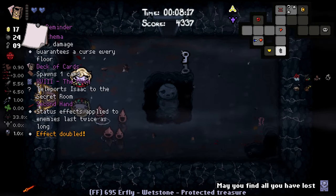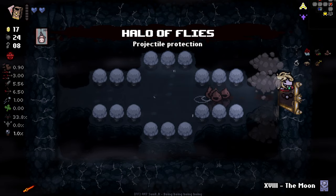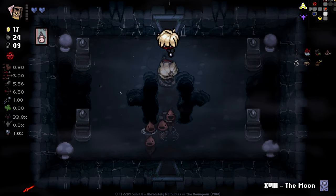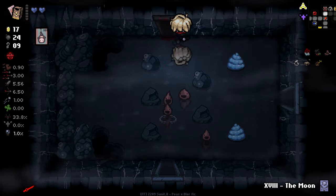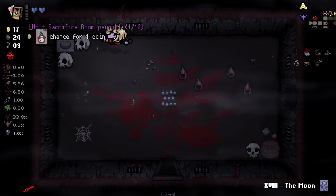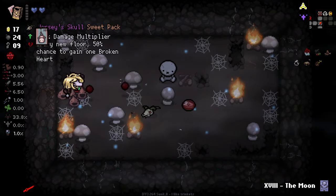We get a moon card which I'll just save for the next floor. Halo flies - it's absolutely fine, a little bit of protection. We should also bomb our way into our shop rather than using a key because we've got so many bombs. Donation machine - wasn't expecting that. Still got to fill that at some point.